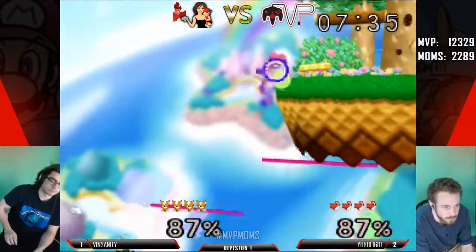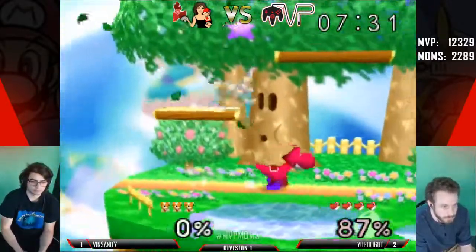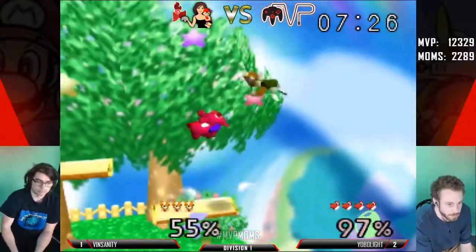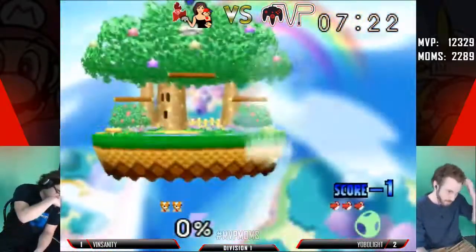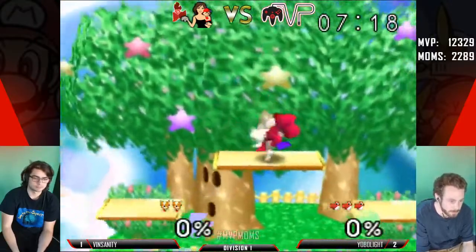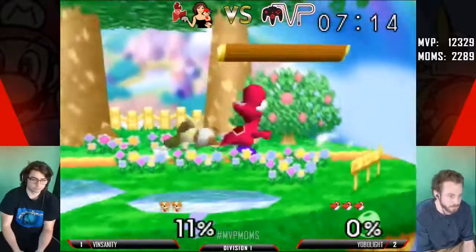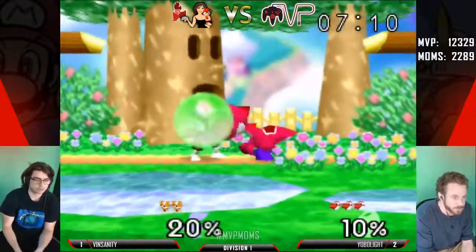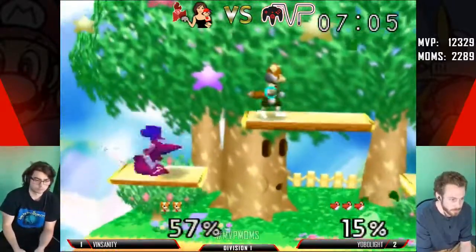Great edge guard by Yobo Light. He's getting that up air chain combo. Will he make it? Unfortunate. Worth it — very worth it. He was at a higher percentage — do you think there was supposed to be an egg and he missed the input? Maybe, because you can grab the edge after throwing an egg. See, that's the problem when you're stuck in that up tilt chain — can you buffer a roll out? Possibly.